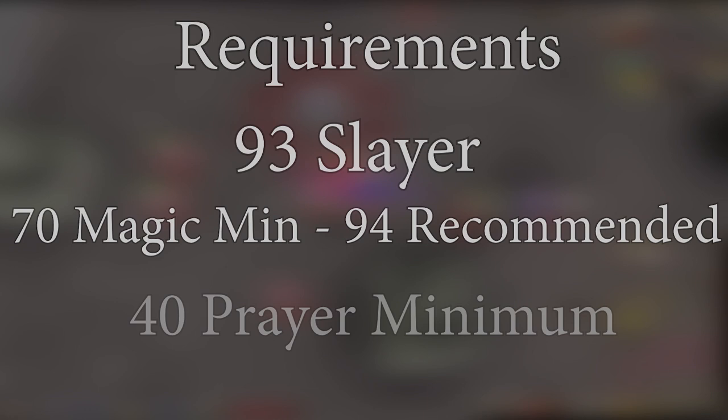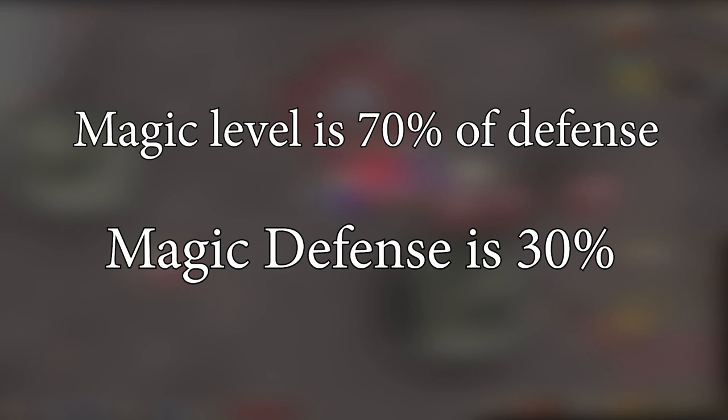You will need at least 40 prayer as you will be praying protect from missiles at all times. Like most burstable monsters, smoke devils have 1 magic. The ranged and melee weakness is their 600 magic defense. In practice this doesn't matter much — magic level makes up 70% of a monster's defense and the defense stat makes up 30%. Because of this, you will splash a bit, unlike other burst tasks.